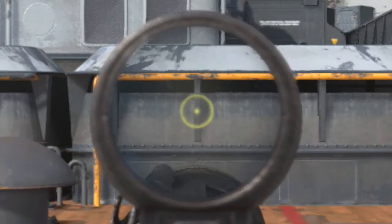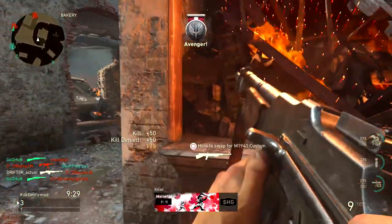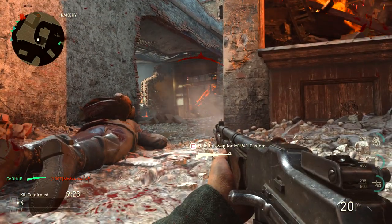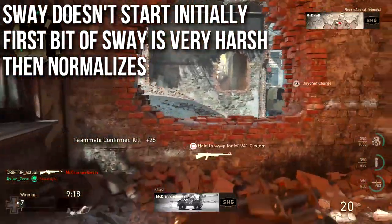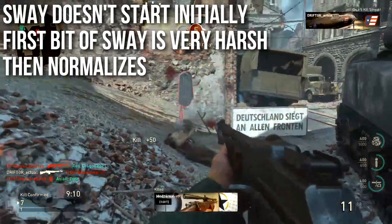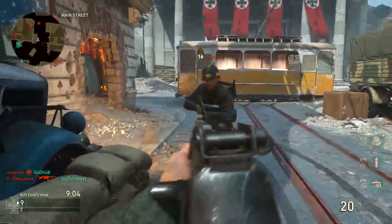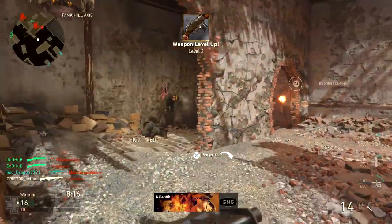It does the exact same thing on some machine guns. It's a really strange mechanic - the first instance is still, then the second instance is fast, and then back to normal sway. To clarify what's going on: when you aim down sights your weapon won't sway initially - it'll be perfectly steady for a fraction of a second. Then the first bit of sway is going to be very harsh and pull to one side very hard, then it normalizes and resumes its normal sway pattern that you can compensate for.